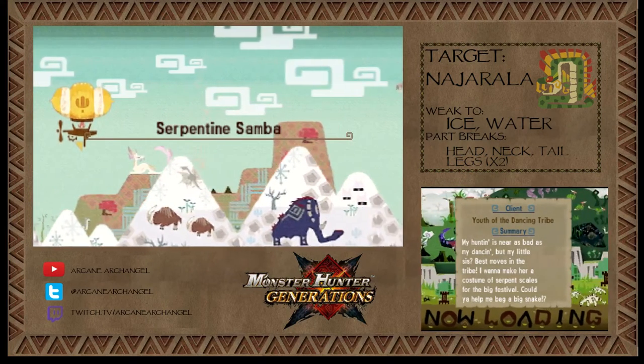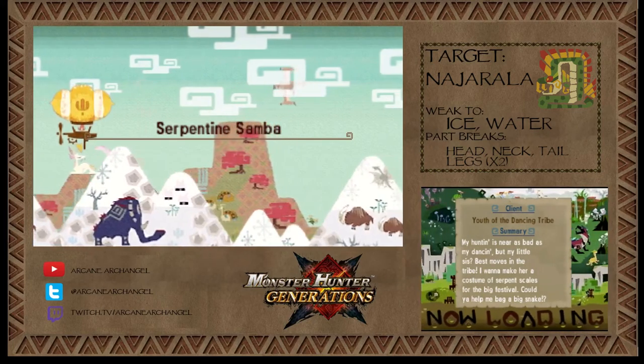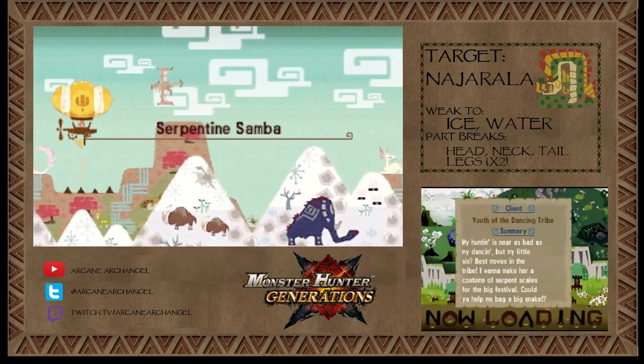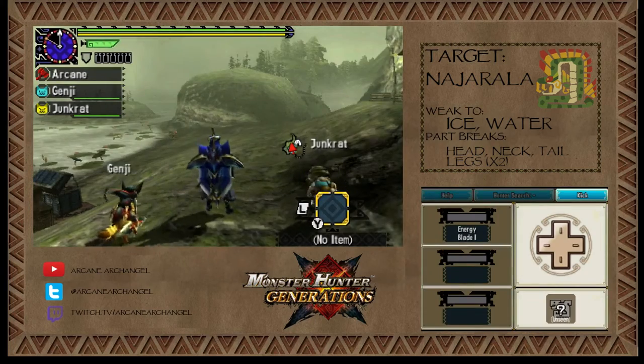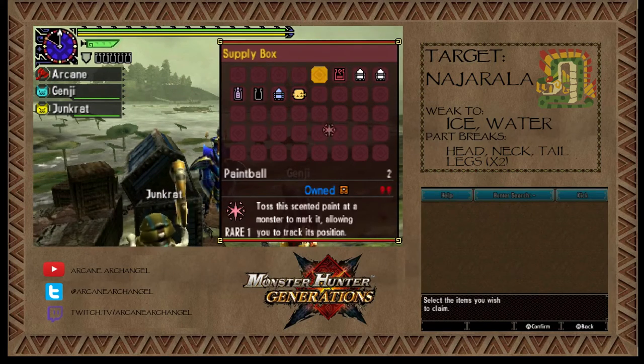The first monster that we are hunting down today is the Najarala. The Najarala is a giant snake that was introduced in Monster Hunter 4, and so I'm excited to see how it has changed or not changed in this game.